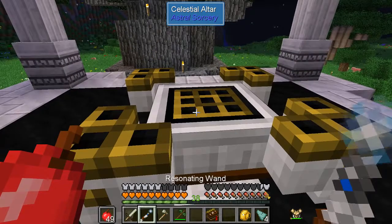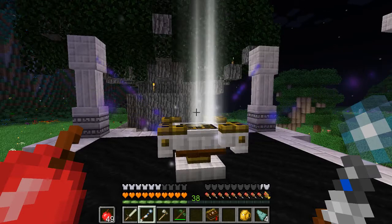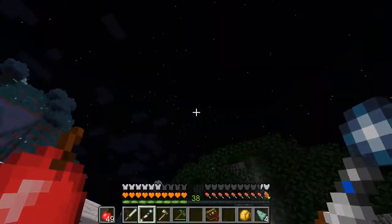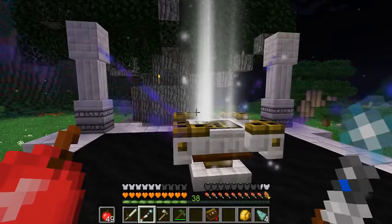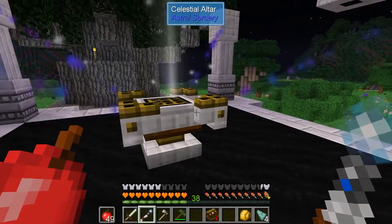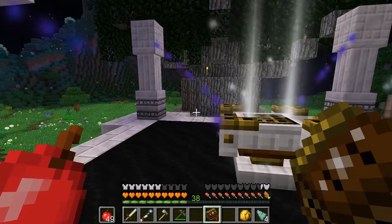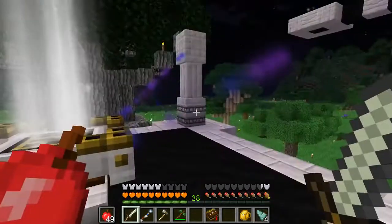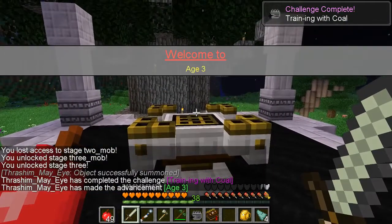Did I mess something up? Yeah, it's not lit up. Seared forest controller — there we go. That's one pixelated block. Okay guys, let's hope this gets us to Age 3. We've been in Age 2 for like... I don't know, 70 episodes or so, since like episode 40 or 50. I should really get better spectral relays. I don't like how Astral Sorcery works — it's just very unorganized. The game is lagging pretty bad, if not crashing. There we go — we have entered Age 3!